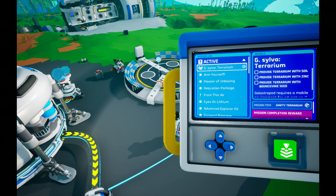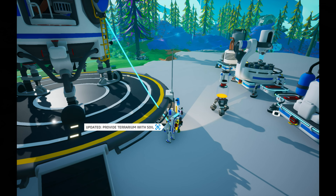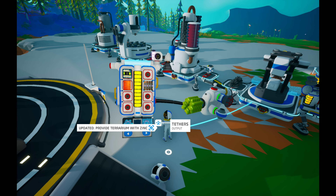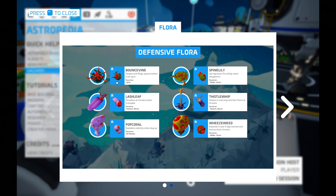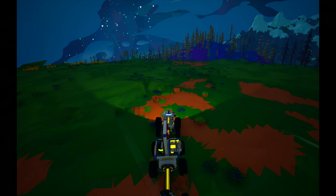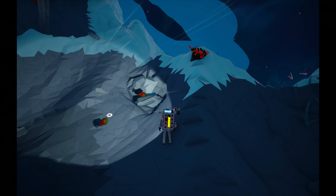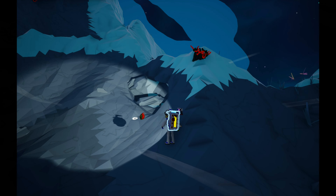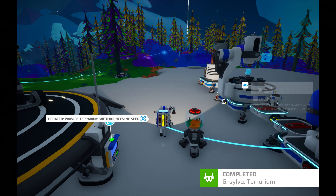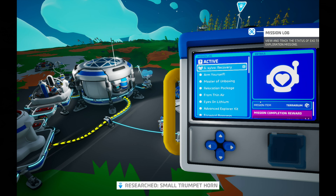Now since we have to fill the terrarium with soil and zinc, let's go ahead and do that. I think we just put it through the top. Whoa, it just sucked up all that soil — it's already becoming a mini terrain. Let's place the zinc now. Now we have to find the seed. I've seen these seeds before — it's a bounce vine seed and it's on top of those mountains, so let's go climb a mountain. Now we can finally get this seed. Oh, it's rolling away — okay, let's just take the other one. Let's put this seed into the terrain. Whoa, it's a mini Sylvia world — that looks so cool.